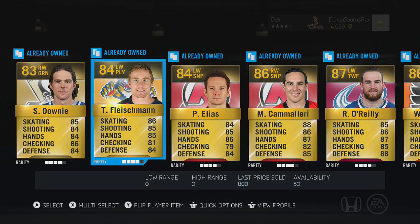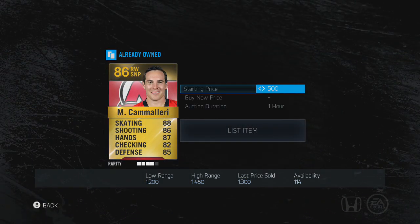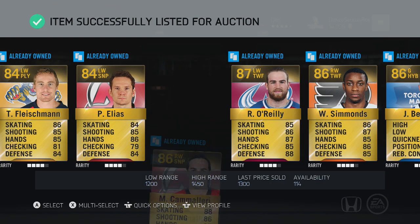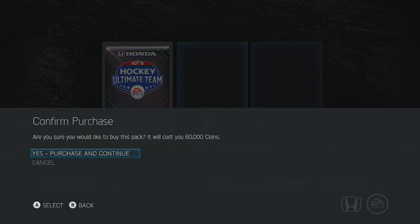We get a higher overall and an O'Reilly. We got an 86 in Camillerion, 86 in Simmons, and an 86 in Bernier as well, but price-wise nothing really there. We also get another 87 — a Wheeler — but nothing there either.